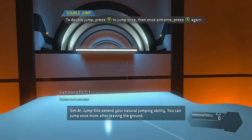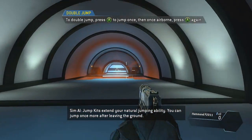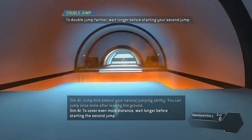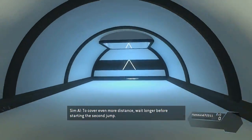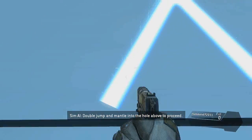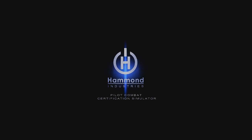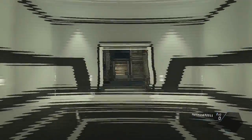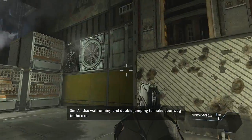Jump kits extend your natural jumping ability. You can jump once more after leaving the ground to cover even more distance — wait longer before starting the second jump. Double jump and mantle into the hole above to proceed. Use wall running and double jumping to make your way to the exit.